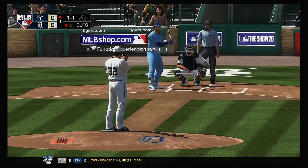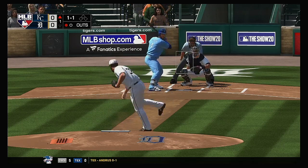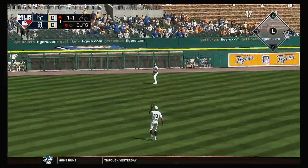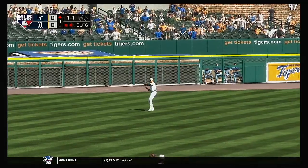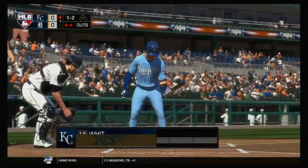Digging in now for Kansas City, Alex Gordon, he'll get to take his first cuts here. This is hit high in the air out toward left center. Reyes will range to his left as he tracks this one down in left center for the second out of the inning.